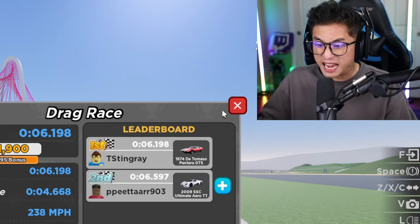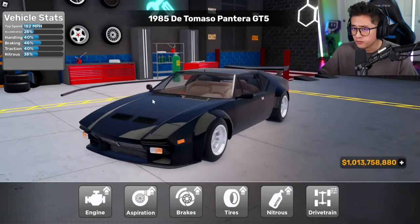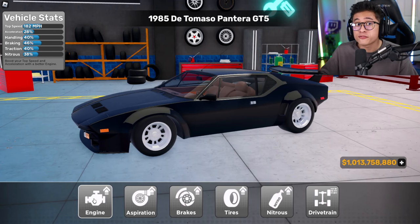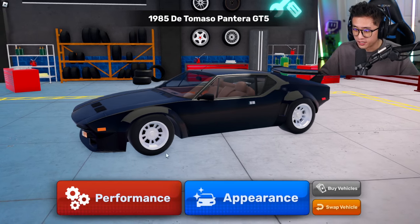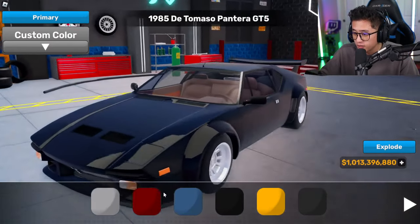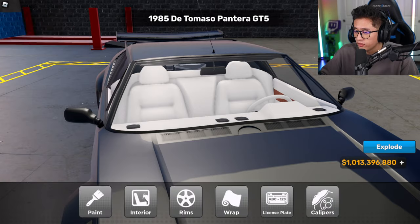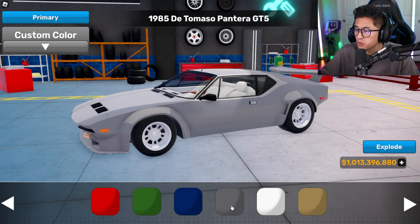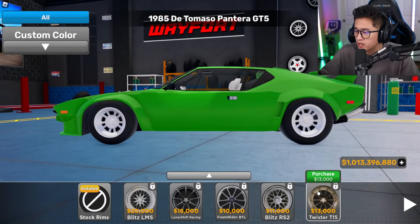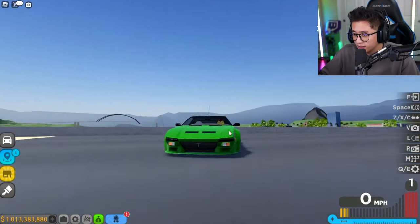Let's check out the 1985 De Tomaso Pantera now. Let's upgrade it fully — it had a top speed of 182 but after a full upgrade it's at 218 mph. Let's head to the drag race. First, let's give it a cool color — white interior and then a green exterior. Let's also get some cool rims. Look at this — it looks great!